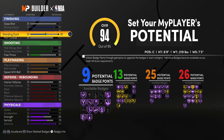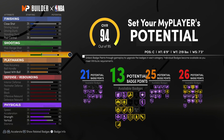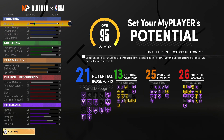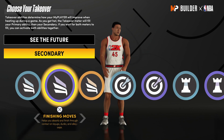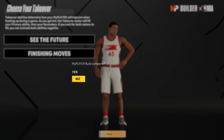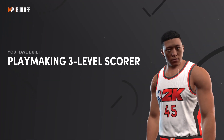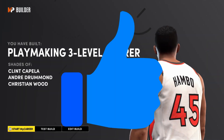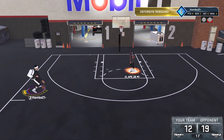For finishing I'll max out standing dunk and throw all remaining attributes onto close shot. With leftover ratings I'll put them on free throw for a 54 free throw, then the rest onto close shot for a 36 close shot. For takeovers, since you're a center the first takeover has to be see the future. For the second takeover you can go sharp takeover, but finishing moves has been really good recently. As you can see I've built a playmaking three-level scorer. If you enjoyed the video, please subscribe to the channel and like the video — I'll catch you guys in the next one.